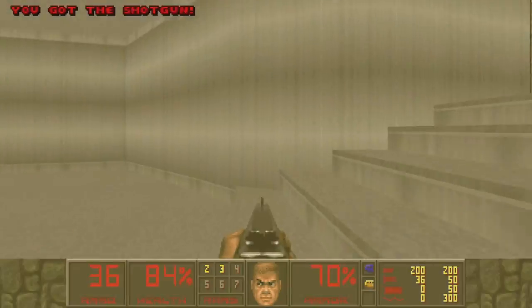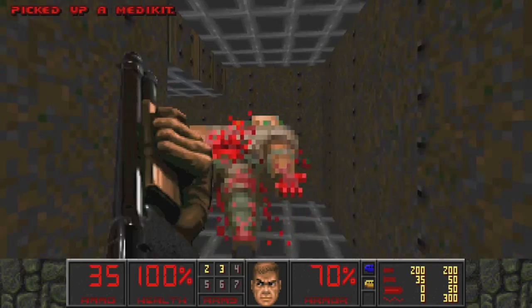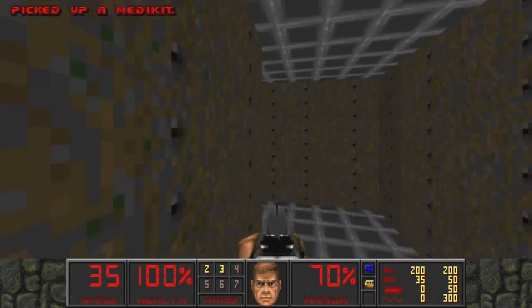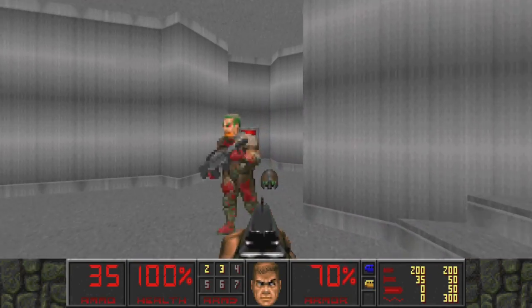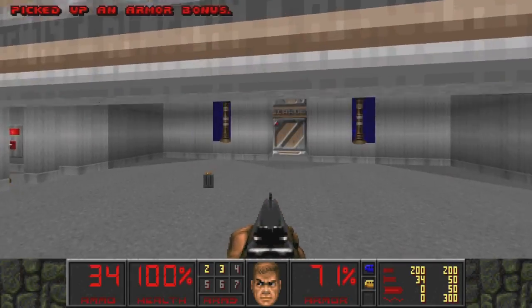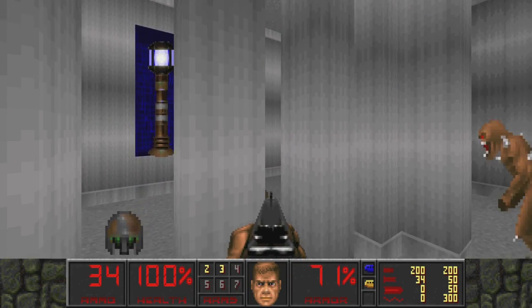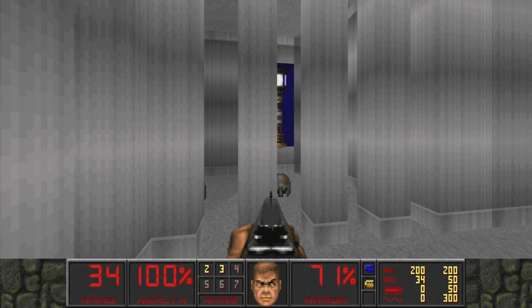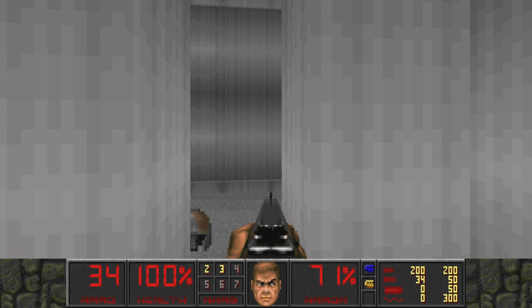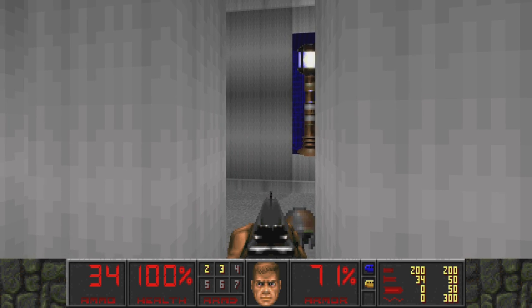Down here we have a few different doors we can work with. This one is gonna take us to a switch - guessing that switch is to let some of our prisoners out of jail back here. Let's ignore that one for now, see if we're right. Actually let's go ahead and deal with them before they become an issue.